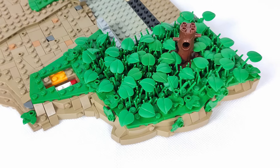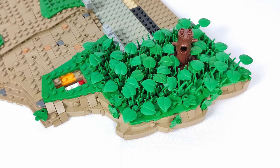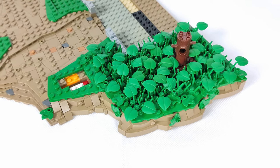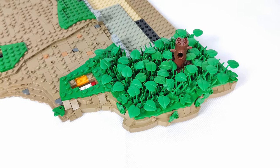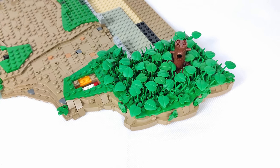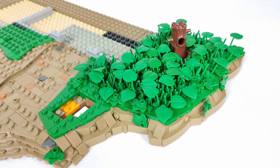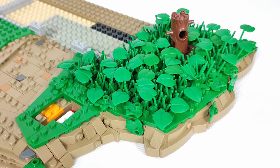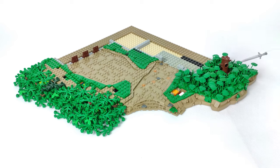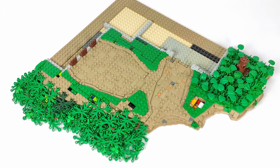Covering the right side is something I wanted to do for a long time — mixing grass stems with big leaf pieces. It was a lot of hard work since the stems are placed two plates below the level of the green wedges and it was really tight, but the end result is very pleasing. In the middle I left a brown 4x4 square where I'll place a tree — for now it's just a small placeholder using a minifigure suit, but I'll definitely expand on it later.